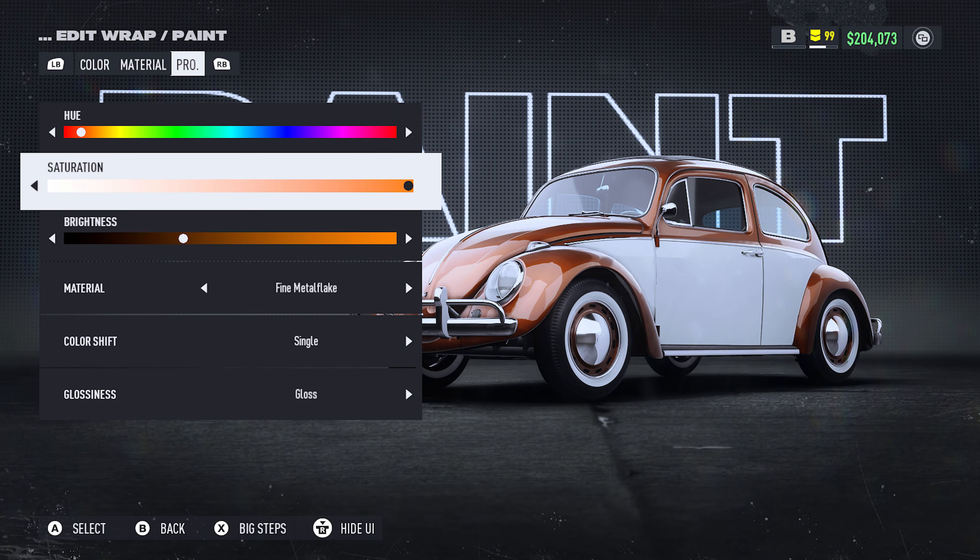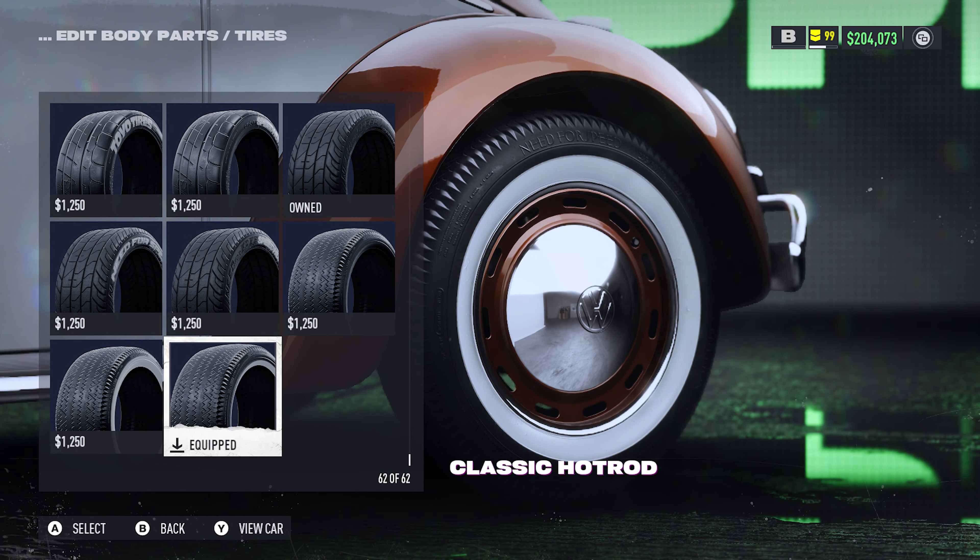Starting off with the visual customization, which will be lacking a bit — for those who don't know, I like to keep things simple for certain cars. So for this I just went with a root beer color with a white siding. For the wheels and tires, I color matched the outside and stuck on some semi-filled white wall tires.